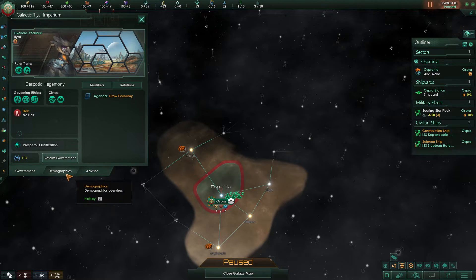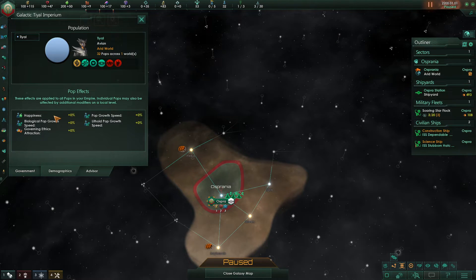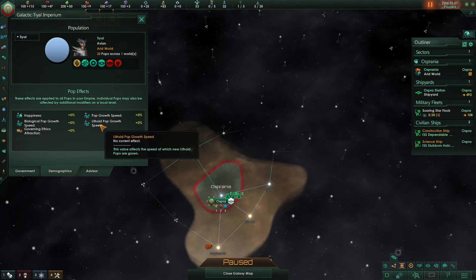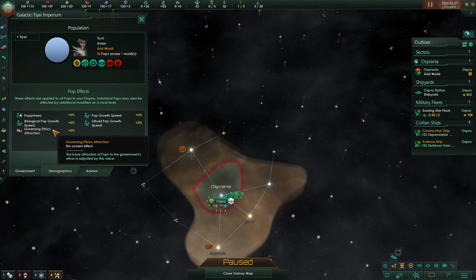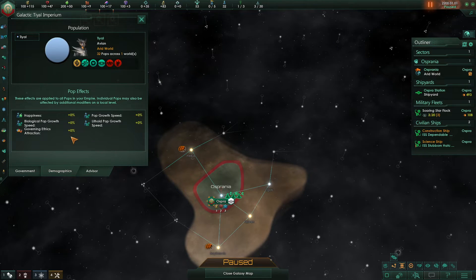You'll also notice down here there are two other tabs: Demographics and Advisor. Demographics is pretty useful — it'll tell us within our empire what population is making up our empire. We currently have only our starting species, the Tial, with traits: Rapid Breeders, Charismatic, Strong, Sedentary, and Unruly. It'll also tell us our preference and how many Pops we have across how many worlds — 32 within one world. Down here we also have Pop Effects, which are effects within your entire empire, showing happiness benefits, Biological Pop Speed, Pop Growth Speed overall, Lithoid Pop Growth Speed, and Governing Ethics Attraction. Unless you have some kind of agenda or ruler trait that affects these, they will always be at zero at the start of the game.